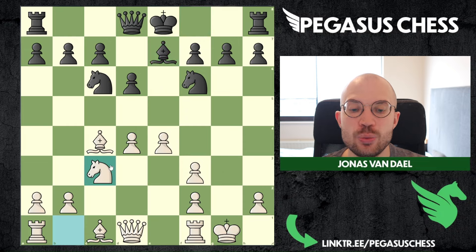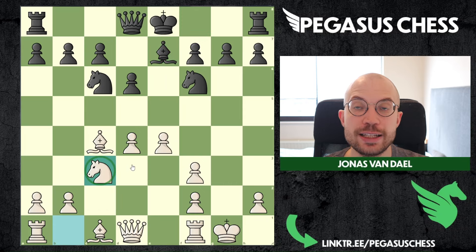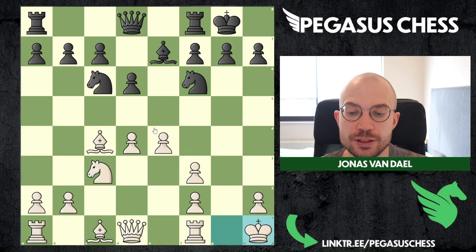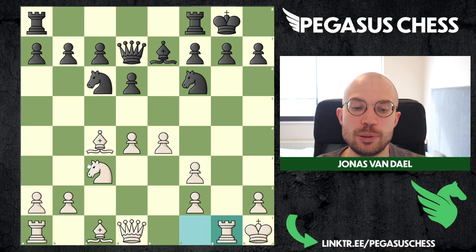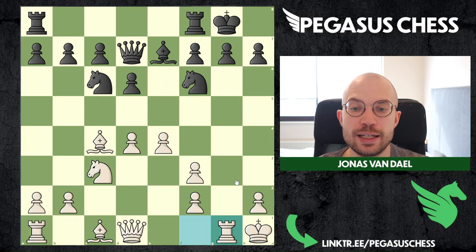Let's say bishop e7 — we can just do normal developing moves, we don't have to rush with the king. We get an extra knight in the center and our center is just beautiful and strong. White is basically winning in every single line. Castle the king into the corner, put the rook on the g-file. The way I would recommend playing: always play knight c3 first, then put your king and rook like this.